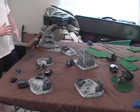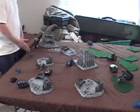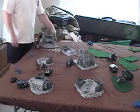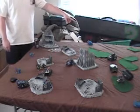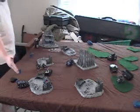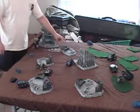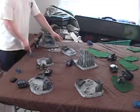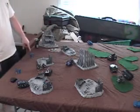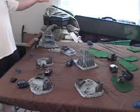For the Ultramarines' last go — the suicide round — what I decided to try is move your Dreadnought over to try to take out the Predator Annihilator. If you move your bike squadron up 24 inches to get into the Black Templars' quadrant, I'll be firing the Whirlwind as well as the Razorback against this squad to try to take them out, so you guys have a scoring unit in this quadrant. If I can take out the Predator Annihilator with your Dreadnought and those guys are actually in that quadrant, Ultramarines win. If they're not in that quadrant, it's a stalemate.